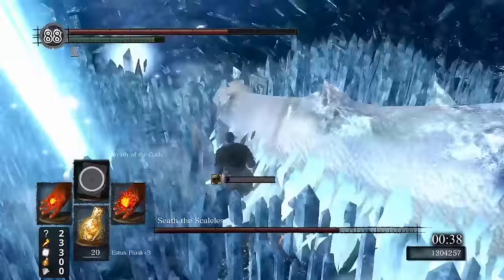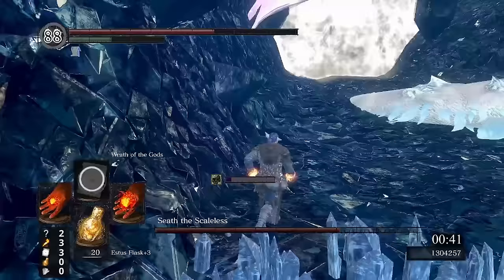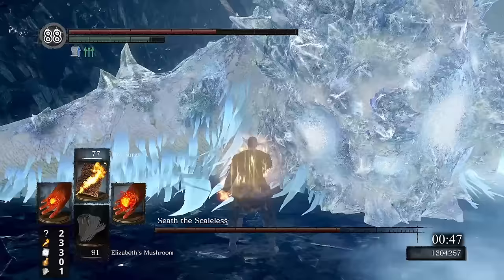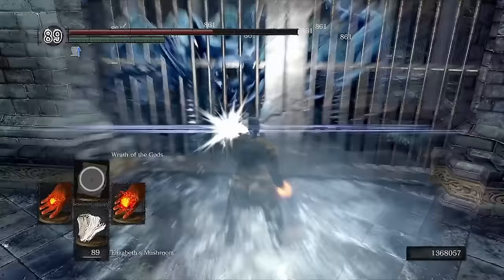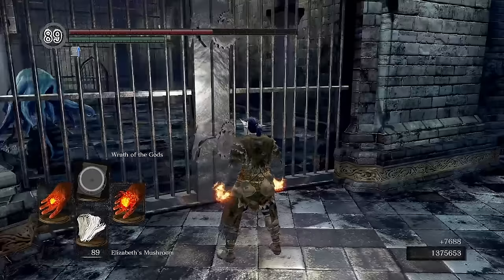Thankfully there's not too much strategy necessary for this fight. Standing near Seath dodges most of the attacks, and any that do hit are fairly easy to shrug off. Between our armor and humanity, getting cursed isn't much of an issue either. Using mushrooms even allows us to stand in crystals and outheal most damage. Eventually we have yet another Lord Soul. Continuing the weird ordering of events, we head backwards towards the big jail cell in Duke's Archive. While we don't get to meet Big Hat just yet, this does at least trigger events enough for his next encounter, and we can progress things further by buying all of the sorceries he has to offer.